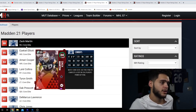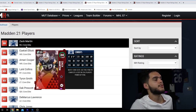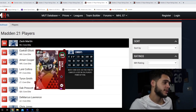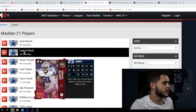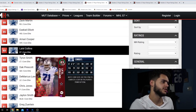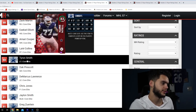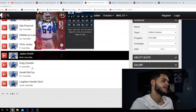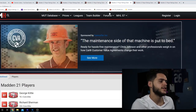I'd probably sell Zach Martin if he's going for around 200K, because it's just the smart thing to do. But if you pull him and use him, it's great value — and he's going to be so good on the right side of that line. Piece him with the tackle and center, and you don't even need the left side of the line, just run right. You can also get Zeke, who's looking much better this year in terms of base gold cards, Amari Cooper looking great as usual, Collins, Tyron, Dak Prescott, Demarcus Lawrence, Chris Jones, Jalen Smith, and the list goes on. Great options with the Cowboys.